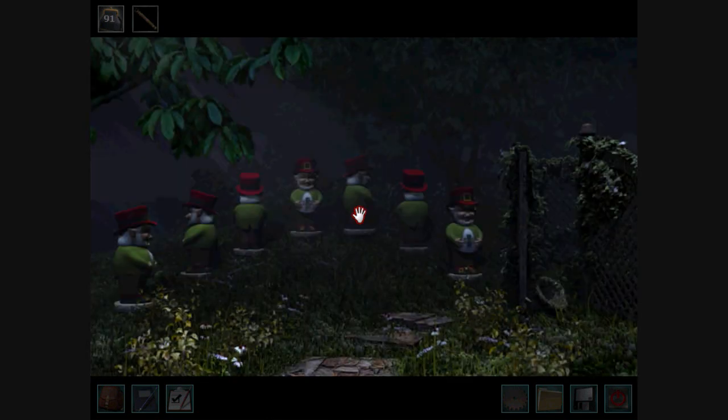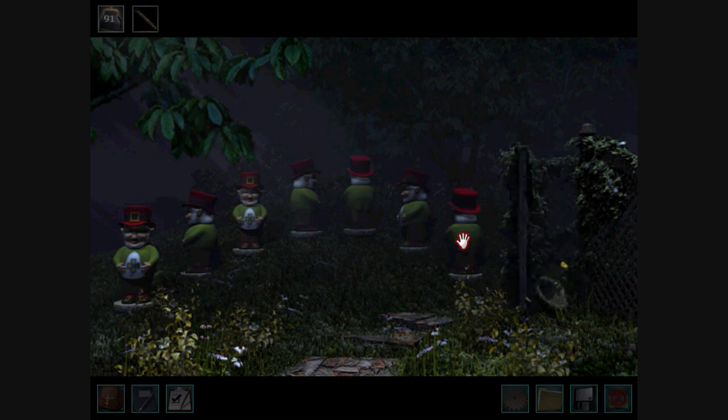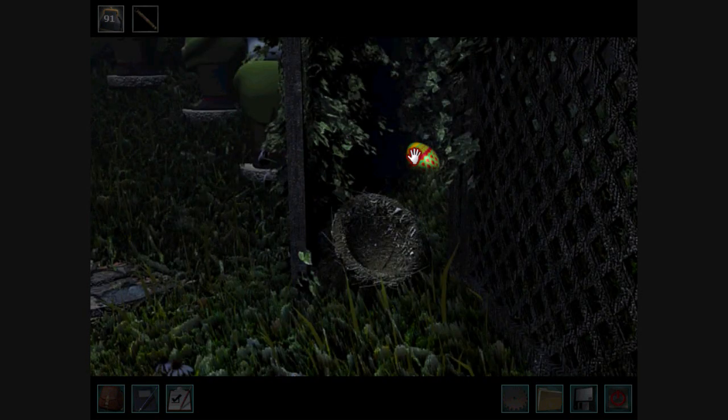You use that information when you're playing with the leprechauns, because we have a certain number that corresponds to each of the leprechauns, and you need to set them at that number. This one is six, so set it at six o'clock. This one is nine, so he goes at nine o'clock. The next ones are at six o'clock, three o'clock, twelve o'clock, nine o'clock, and twelve o'clock. This gets you the fancy Easter egg!